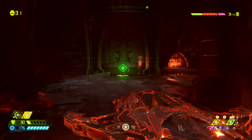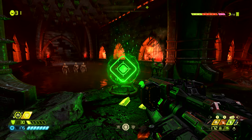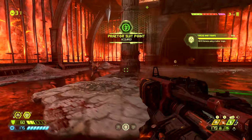From here we want to head back around the way we came. This is one of those buttons we can shoot that raises up the spike things to crush demons. Once you come up into this next room you can shoot this one and basically complete the crusher trap challenge immediately.